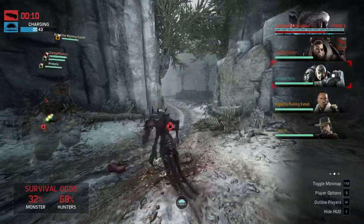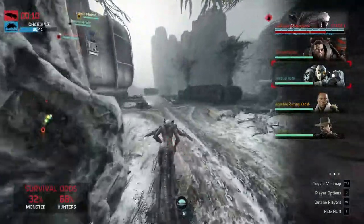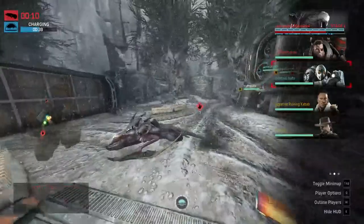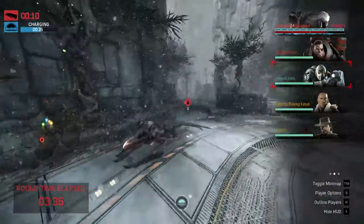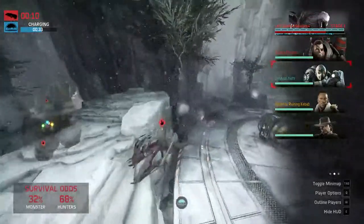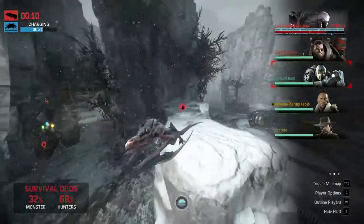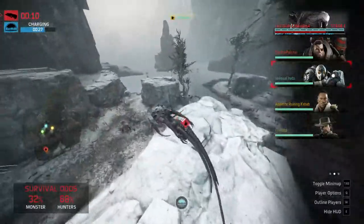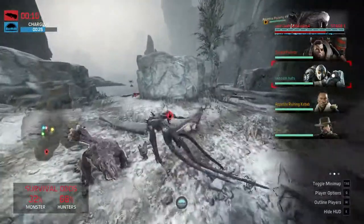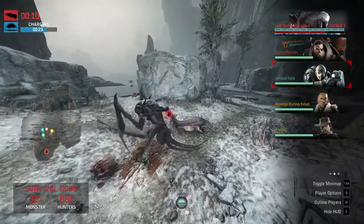One thing with Righteous Fury activated on Parnell — nice, good amount of damage, nice spread. Support — I'm really surprised. I think with a little bit more focus, support should have been down pretty quickly from there. I don't think that the Wraith capitalized on Parnell's Righteous Fury cooldown very well.